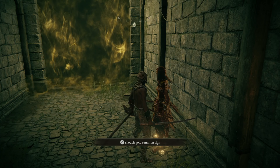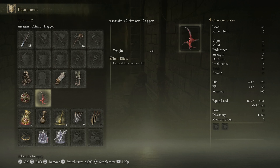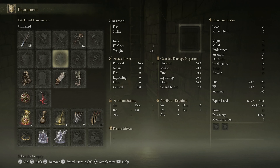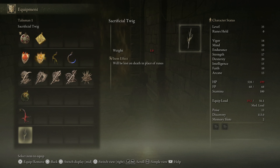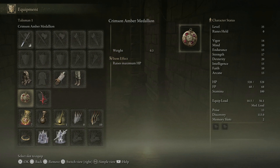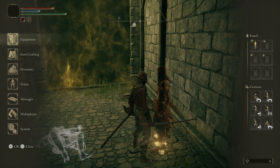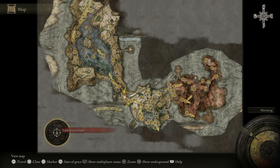If you go inside your inventory and equipment, your talisman pouches are these slots here. I'm using the Assassin's Crimson Dagger and the Crimson Amber Medallion, which is what I started out with. I've received quite a few medallions at this point. Essentially, you now have the ability to purchase talisman pouches from the Twin Maiden Husks' shop lineup. The Twin Maiden Husks are located inside the Roundtable Hold — they're these two old hag-looking ladies, almost like conjoined twins, and they have a shop lineup there for you.